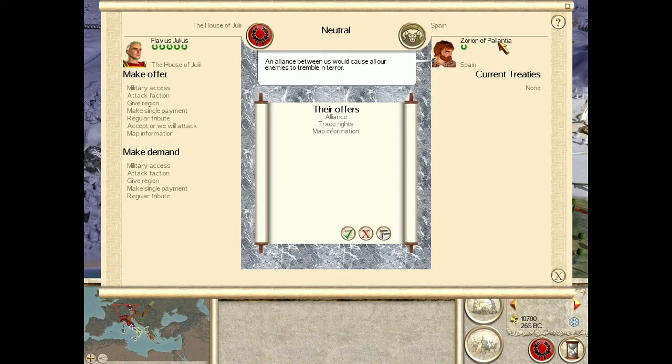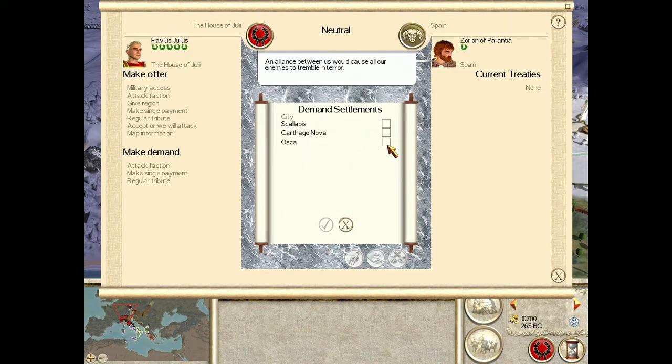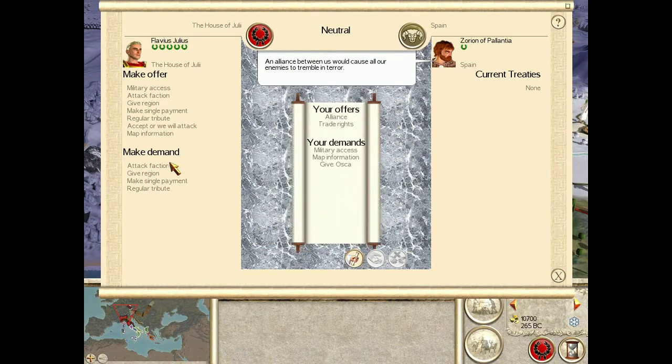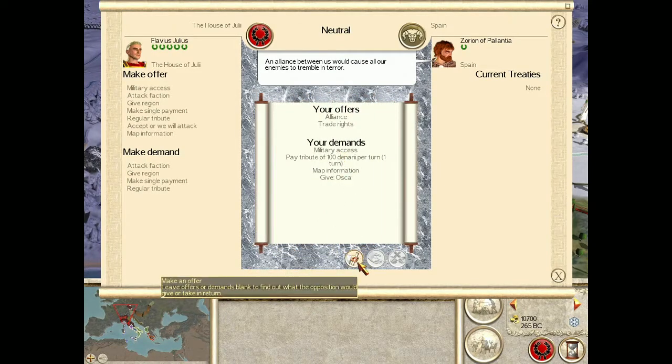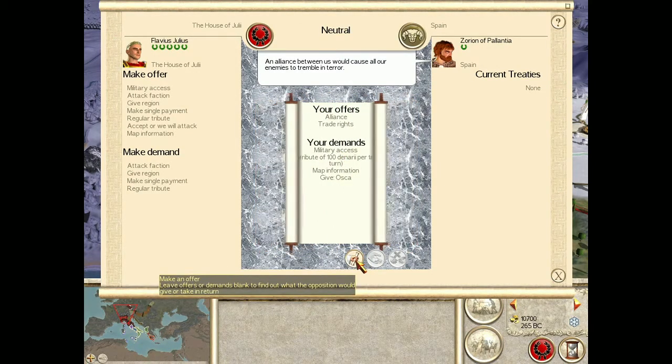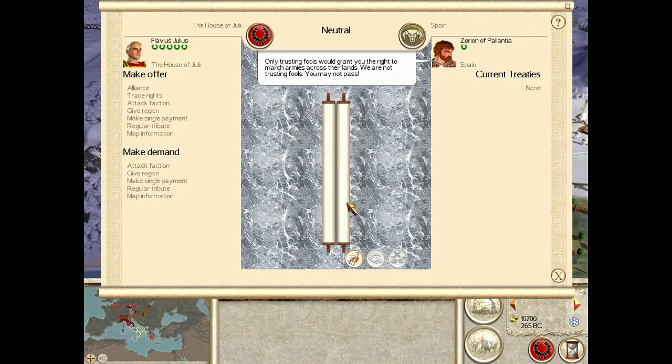Zeronian of Plantea, Spain says: 'An alliance between us would cause all our enemies to tremble and fear.' I want military access, map information, I want you to give me Aska and a regular tribute of 100. This is a lot to ask for — there's no way they're going to take this. Imagine they did though. 'Only trusting fools are getting you the right.' Okay, I was waiting for the reply — I thought this was going to scroll back open. I want alliance and I want a tribute.